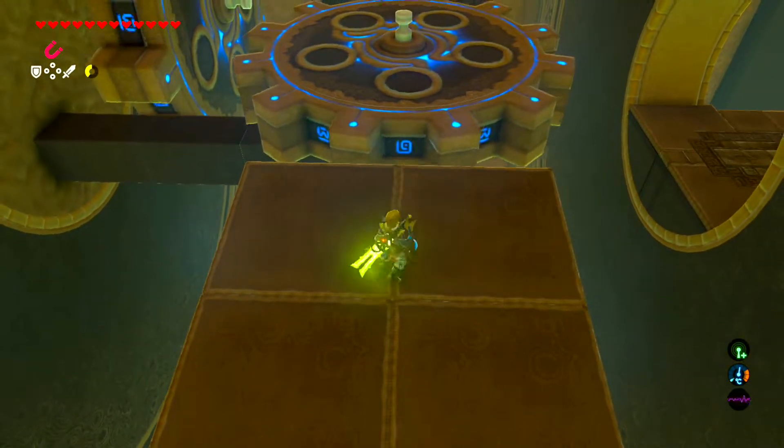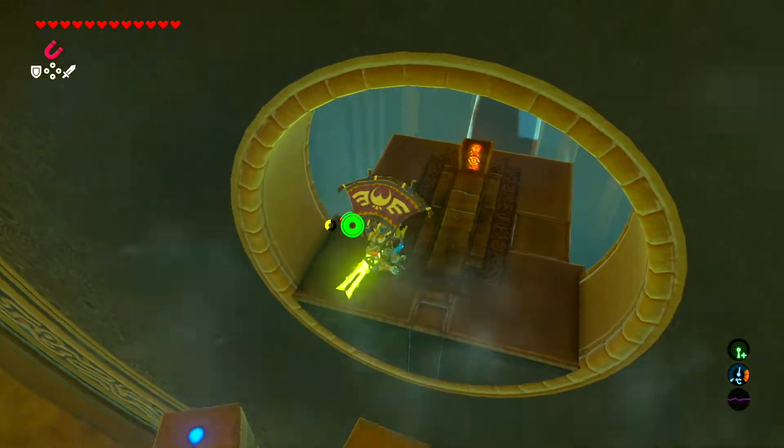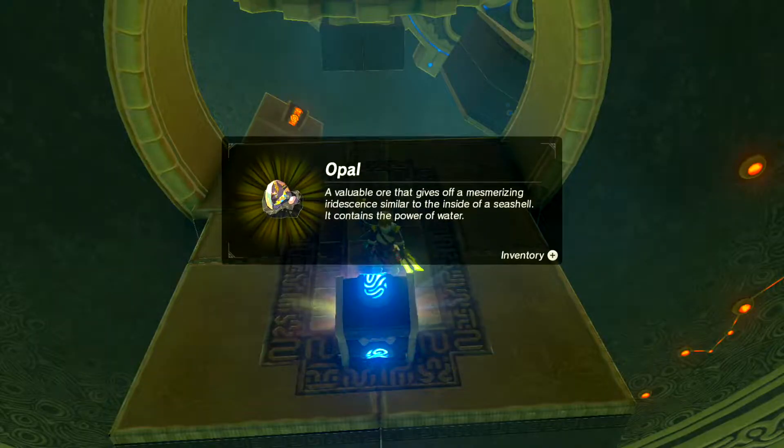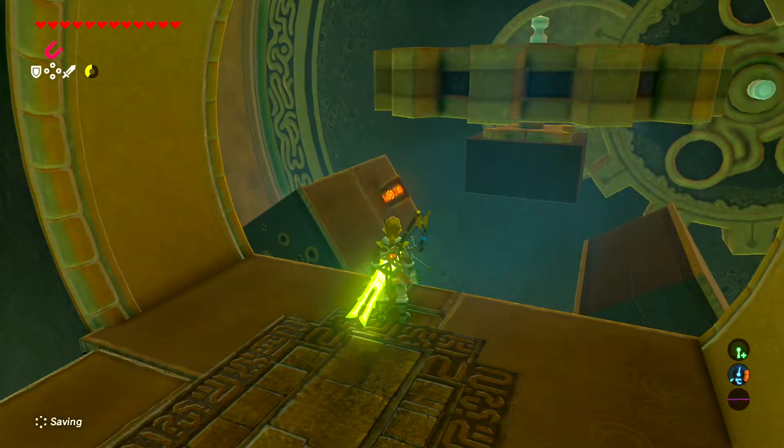Once we've gained some elevation, we can go ahead and jump onto the central cog. We can wait until it turns around and grab the chest over this way — I believe this is an opal. And then as you can see there, we have the next chest, and there is a soldier's spear.